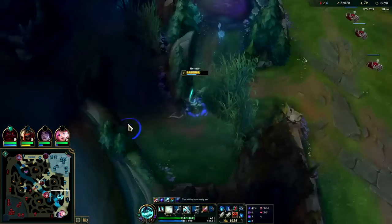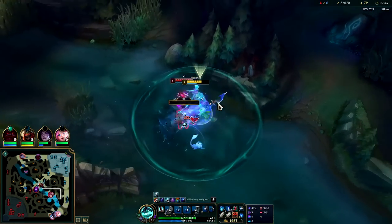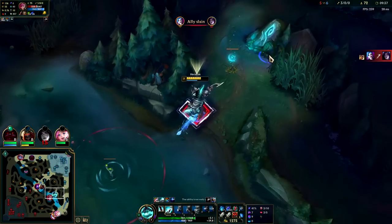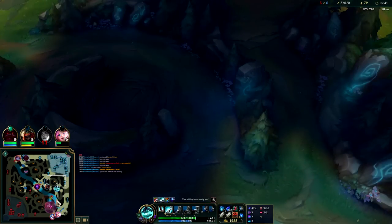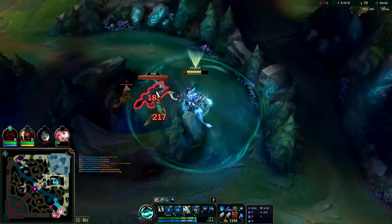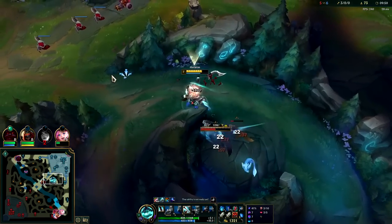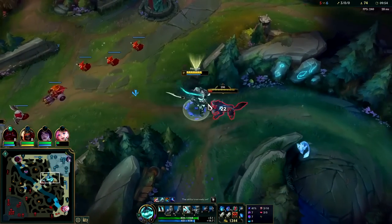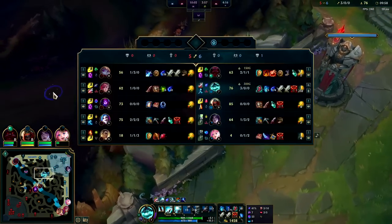Another big fight bot side — looks like my bot lane got the upper hand fortunately. I literally miss scuttle, that sucks. She kind of has more items than me since I'm sitting on 1200 gold. If I would have killed scuttle I would have fought that all-in, but she got the heal from killing it and I didn't. We also have a full clear top side with an ultimate gank coming here, so take advantage of that.